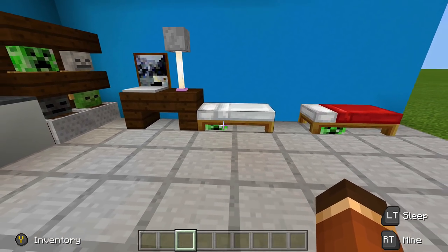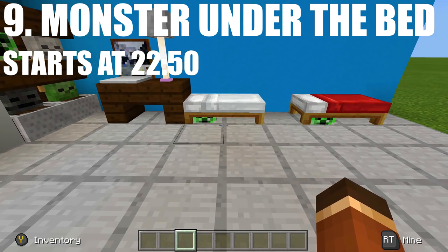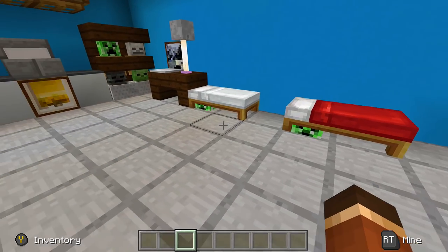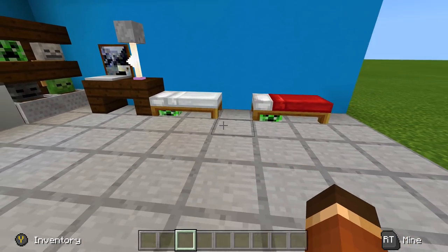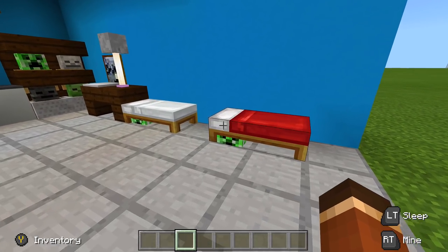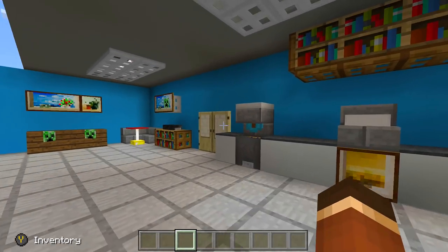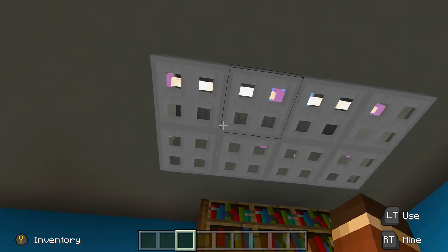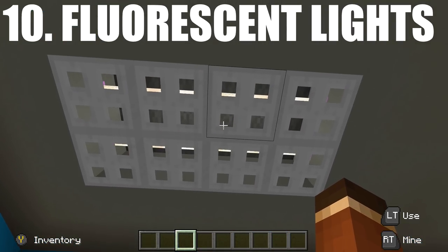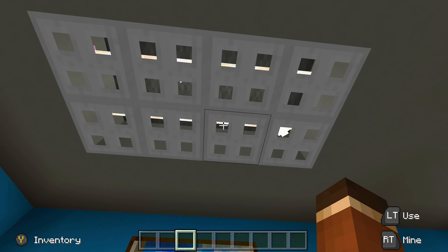Next up we have a monster under the bed — by placing an armor stand underneath your bed with a creeper head or whatever you want on top of it, it looks like there's a monster. You can actually change how far you want the monster to come out and which way it's looking. Last but not least, if you use end rods it looks like fluorescent light bulbs — you can put these in warehouses, your kitchen, pretty much wherever fluorescent light bulbs would go.